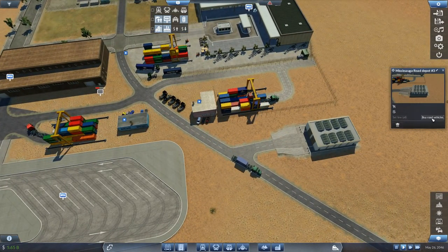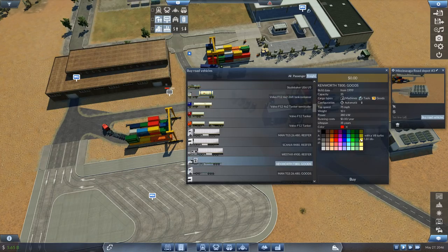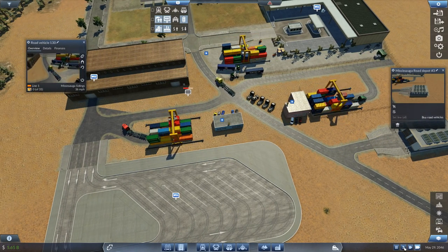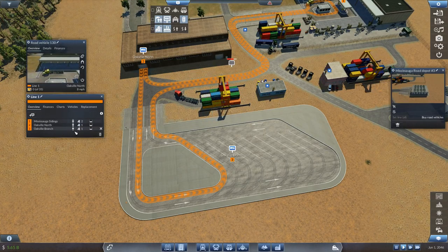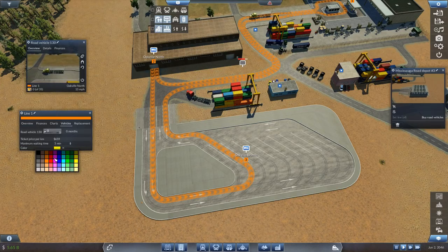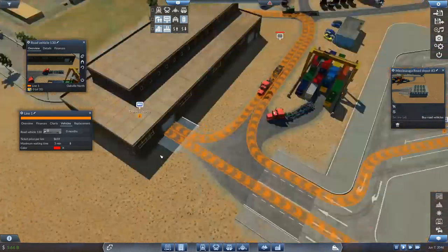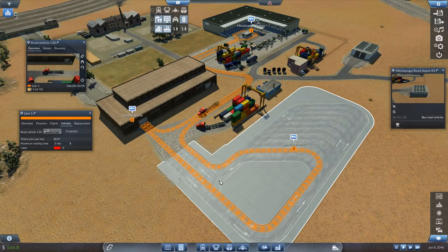We haven't finished yet. We want more of those trucks - that one. I'm going to make a yellow one. He can go up there - one line as well. No, I'm going to make him red. It looks like there's a few trucks parked up, you see. He can't get past him - okay, that might be an issue.